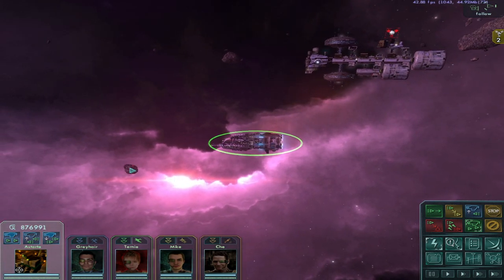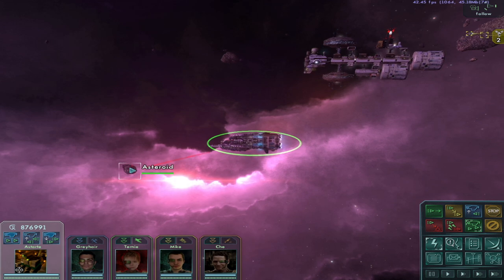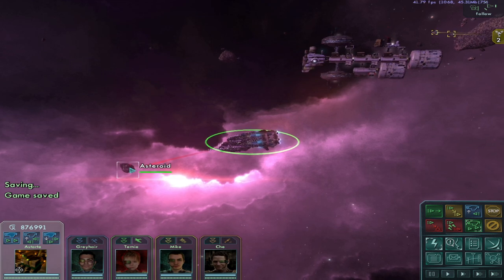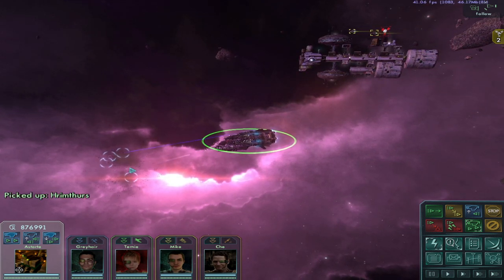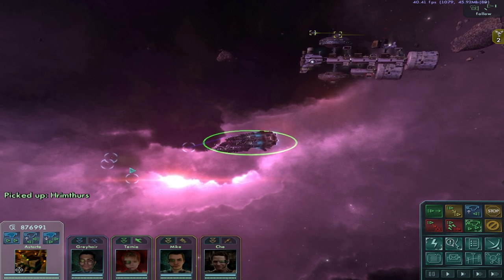And here we go with firing, firing at low speed, 1x time speed and then saving so it can get going. There we go. So, here's what we got. Remthurs, which is a missile ship in the game.